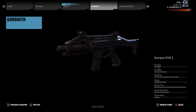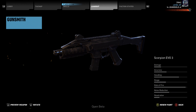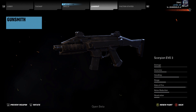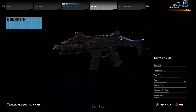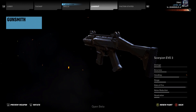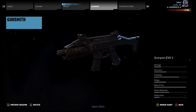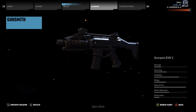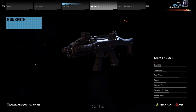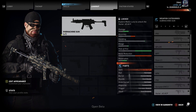Next we have the Scorpion EVO 3. If I'm going to be using a CQB weapon, this is going to be my go-to — the rate of fire is almost all the way up, range is pretty decent, handling is good, accuracy is not bad. Damage isn't the best, but I used this quite a bit in Call of Duty: Black Ops 2 and I think a Rainbow Six game too. It's so much fun to use and I'm really looking forward to finding it in the game to hear what it sounds like. It looks a little futuristic with its layout, and I'm really excited to use it.